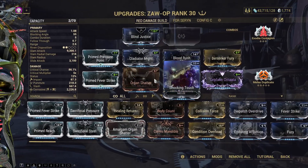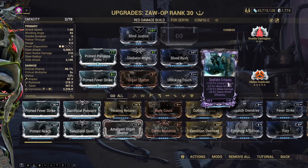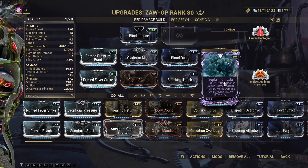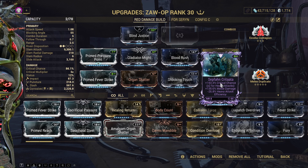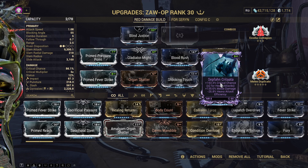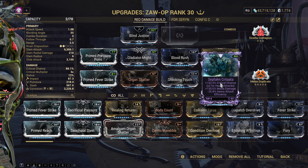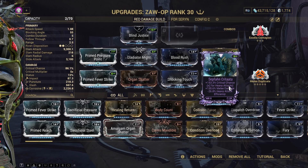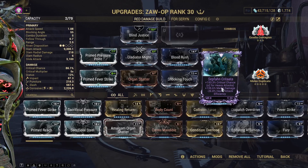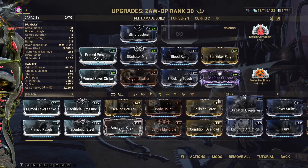These all are basic mods — these are pretty easy to get. Sephalon mods are pretty cheap on the market. If you have them, get these; otherwise take any critical chance or melee damage mod — critical chance or melee damage, whatever mod you have.